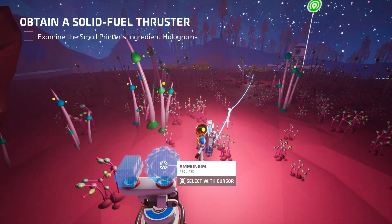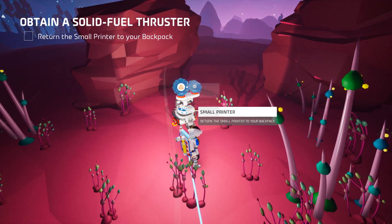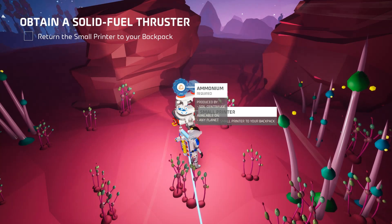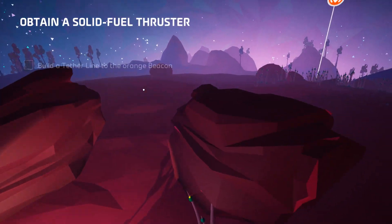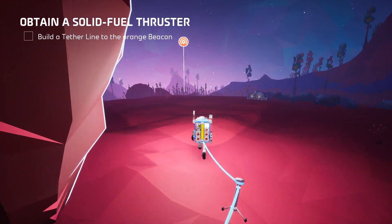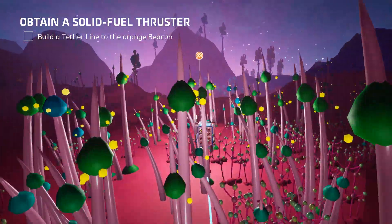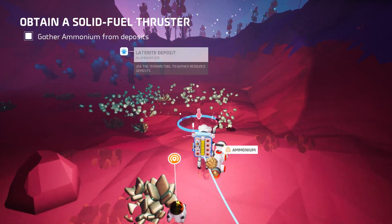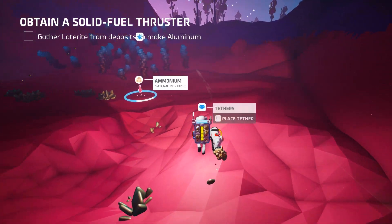Examine the small printer's ingredients — hologram. We need two things: aluminum, produced by smelting furnace, and ammonium, produced by soil centrifuge, any planet. Let's get this. Another beacon — I have to build a tether line to the beacon. Gather ammonium deposits, good stuff. Aluminum ore — we need aluminum ore because we need aluminum.